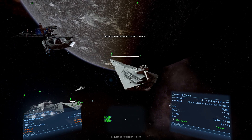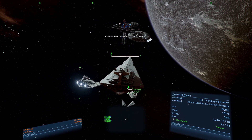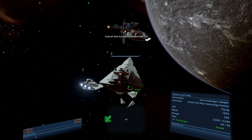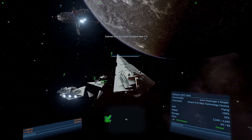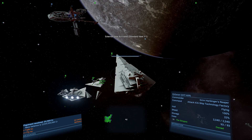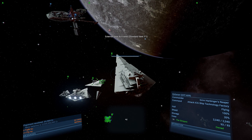Requesting permission to dock. Docking permission granted. Bad timing there, Lucra Hulk - really bad timing. Shields are down to 20%. Imperial Star Destroyer 1 shooting.